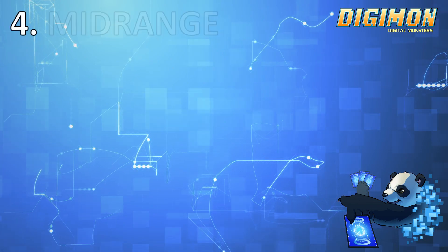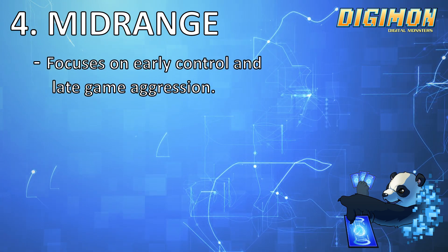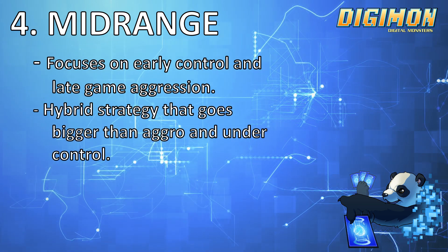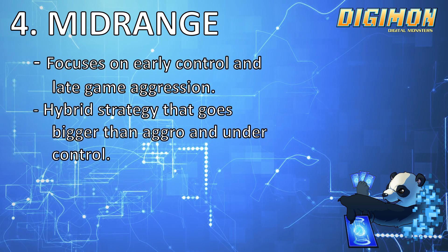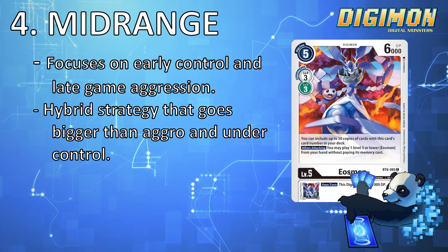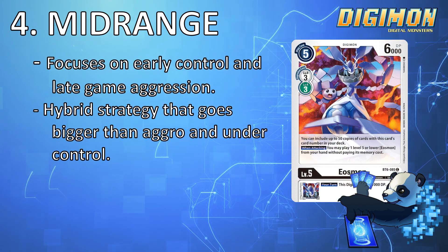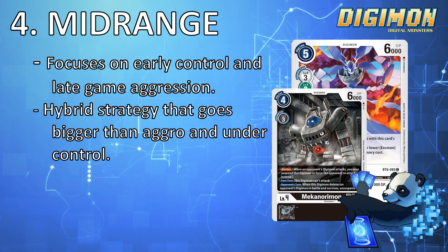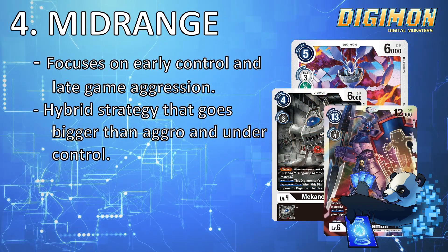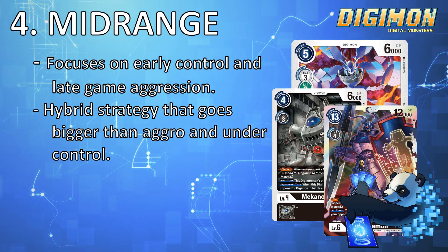Finally, Midrange typically focuses on early control and builds up more aggressive threats at the end. From reading other articles online, it comes across as a hybrid strategy — being able to go bigger than some aggro decks, or getting under control. The example deck I have here is multicolored decks that incorporate Eos Mod, which for me is Eos Agubond, although black probably fits into the description as well — being able to set up early blockers, and then making blockers undeletable late game with Cranium on. Tendencies I have observed with individuals who play midrange typically think a lot and have multiple strategies rather than leaning completely aggro or control, and are not reliant on combo pieces.